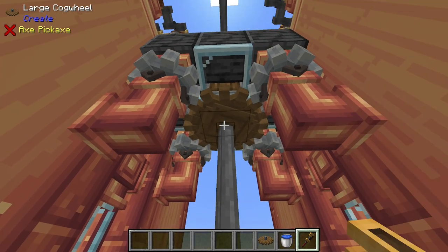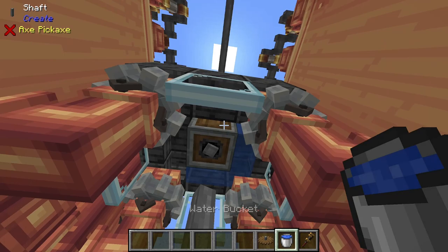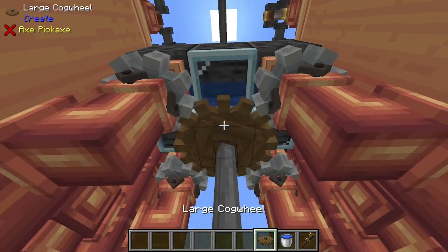Here's the easy way to set up the water: wrench the cogwheel, flip the trapdoors, flood the stairs the trapdoors are placed on, shut the trapdoors, then replace the cogwheel.